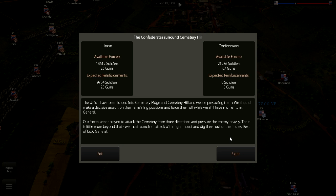You can see here the Confederacy has about 21,000 soldiers. We start off at a numerical advantage against the Union, who only has about 13,512 left, and they have 9,700 reinforcements that are on the way, probably part of Slocum's Corps. But we took Culp's Hill and Cemetery Ridge in the last battle. So the scenario now says that the Union have been forced into Cemetery Ridge and Cemetery Hill, and we are pursuing them.